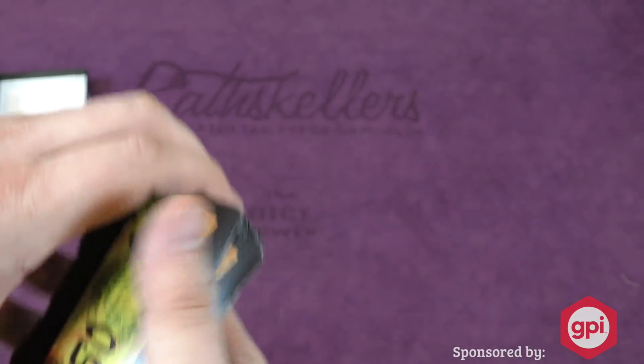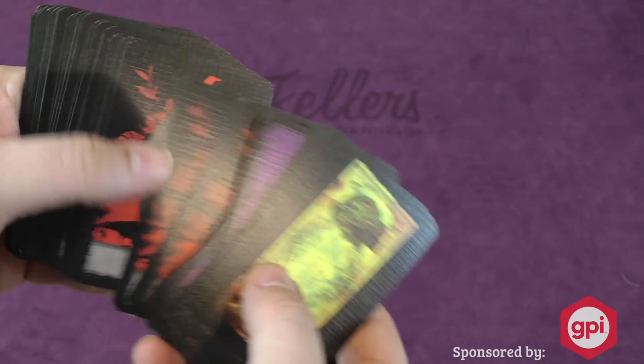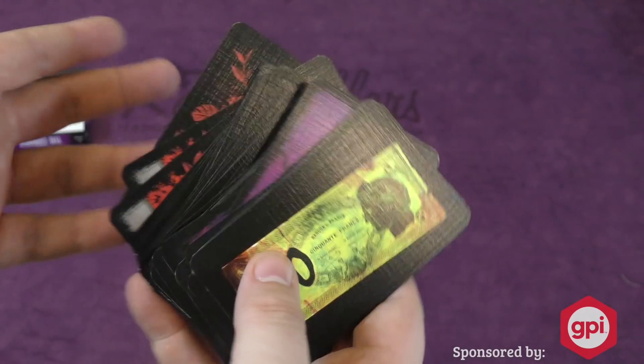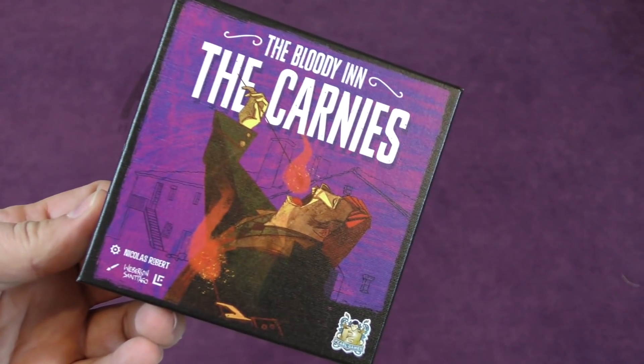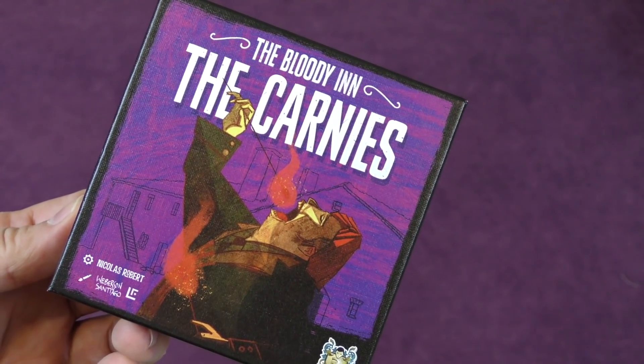All right, good quality artwork on all this stuff. Let's take a look at the back of the cards. Somehow there's Carnies involved in this now. There you go. Just a deck of cards and a lot of rules. The Carnies, expansion for Bloody End. This has been your daily unboxing with the Dice Tower.